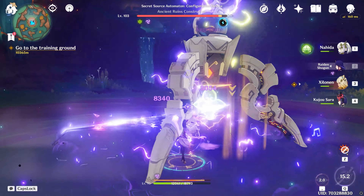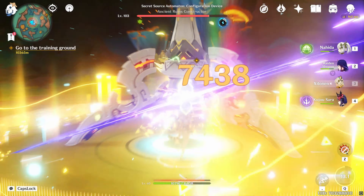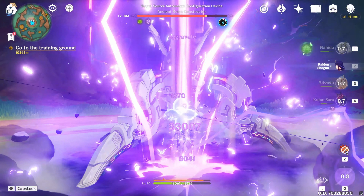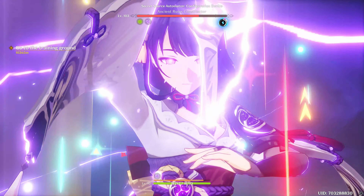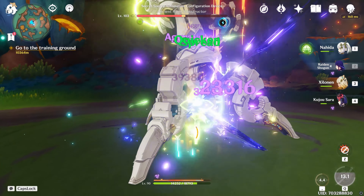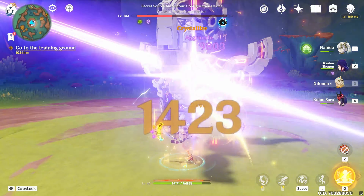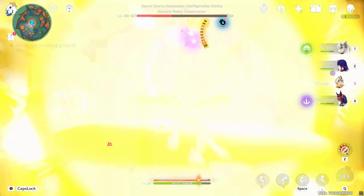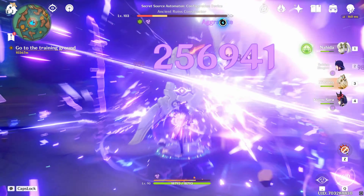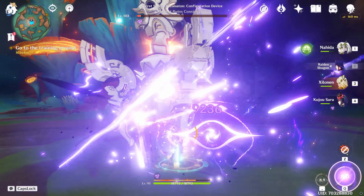Just being able to have a different play style is so refreshing. Here in the background, whilst I was busy farming for Shilonen's materials — she's only like level 60 — I've already seen how fun this is. My Raiden gets a lot of energy and immediately has her burst ready, and because she's at C6 she can reduce the elemental burst cooldown for everyone else. Shilonen also reduces it, so Kujo Sara gets a ton of energy, she's ready, Raiden's ready, and the cycle just keeps going.